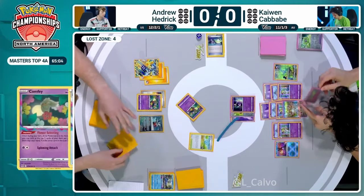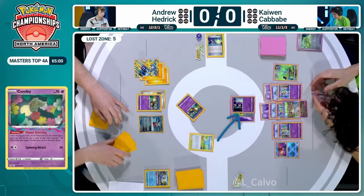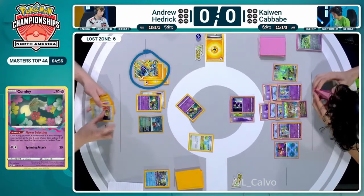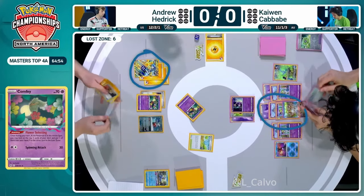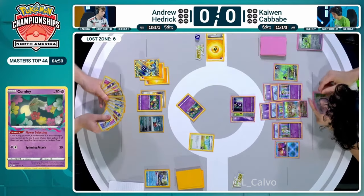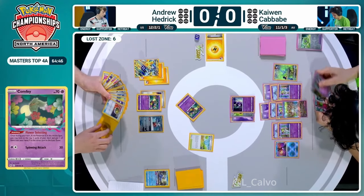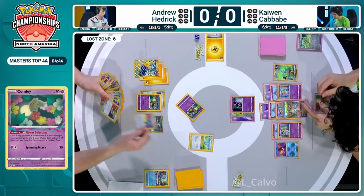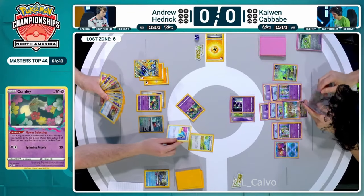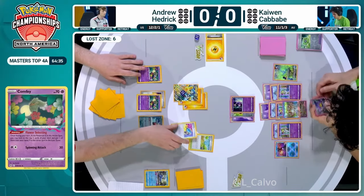Now over to Andrew Hedrick. There are five cards in the Lost Zone. Kaiwen does have the Lost Vacuum to remove this Bravery Charm and be able to take two prizes with Amp You Very Much, although those six damage counters placed does put it in range of a Gardevoir EX return KO. And one thing that these new turbo Lost Box decks lack is a dark type attacker to deal with Gardevoir EX - there is no way for them to knock it out in a single hit.